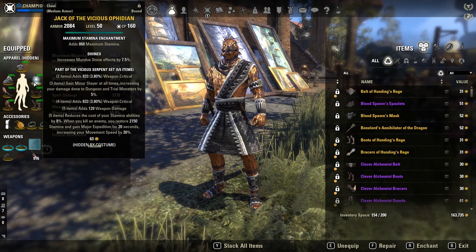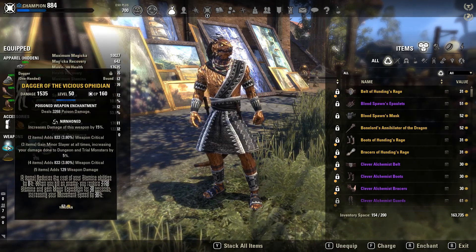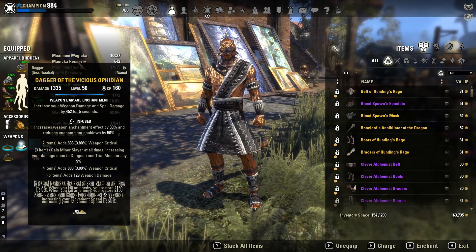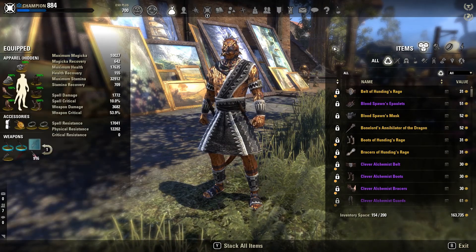Stamina glyphs on Divines armor pieces, and Weapon Damage glyphs on Robust jewelry pieces. For weapons, a Nirn Hone main hand dagger with a Poison Enchantment, an Infused off hand dagger with a Weapon Damage Enchantment, and a Nirn Hone Maelstrom Bow with a Dual Ravage Health Alchemical Poison.